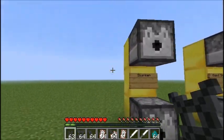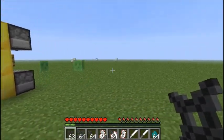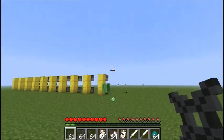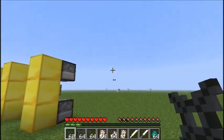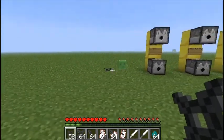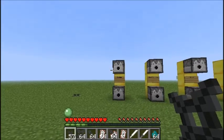First off we have Shuriken, which is what I'm holding right now. It works pretty much the same way as it would in the real Naruto anime and manga. When you right click it charges off like a bow and you can throw it varying distances depending on how much you've charged it. It does apparently 1.5 hearts of damage.